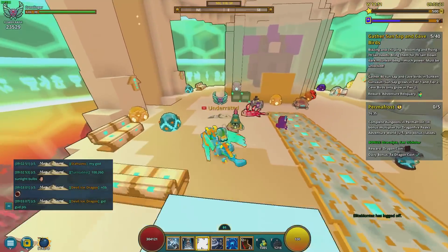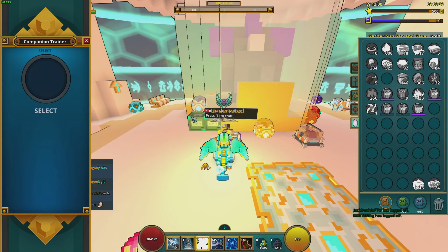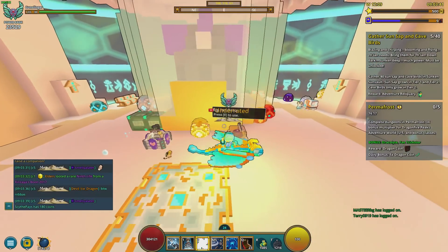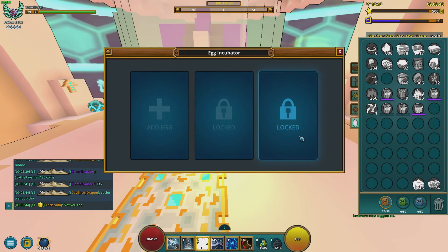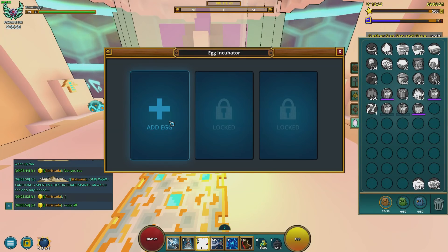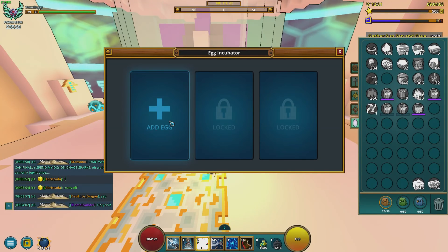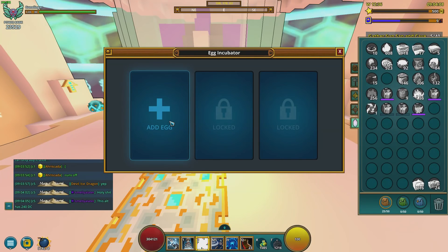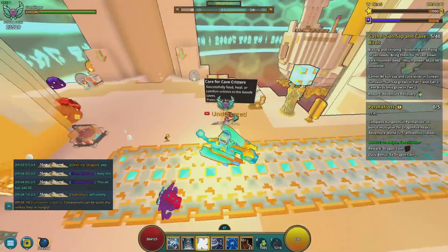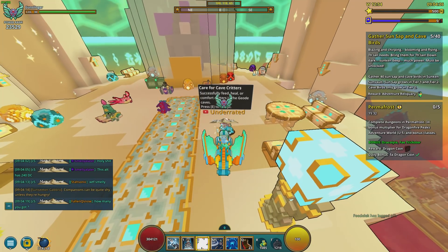To the east is the Companion Ranch. Going left to right: the Companion Trainer is where you put companions in and level them up. I haven't gotten to the companion system much yet, but eventually you get companions to throw in here. You also have the Egg Incubator, which is how you hatch eggs for more companions. You find eggs in the Geode caves — if you see signs with an arrow pointing up to a black circle, that means there may be an egg or a dead end in that direction.